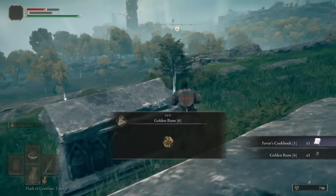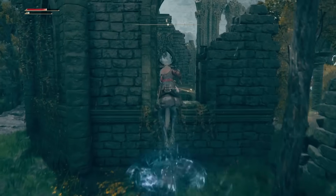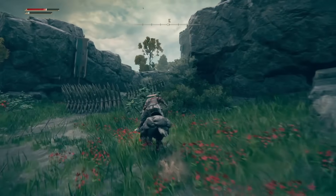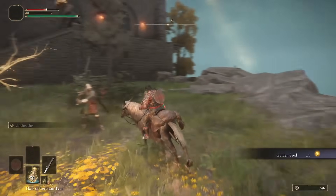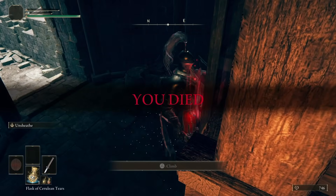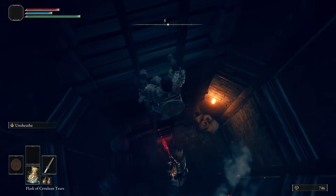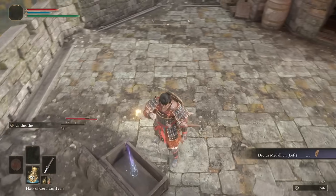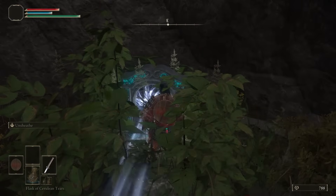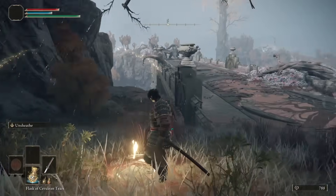Now head southeast past the ruins and jump down this cliff. Loot the graveyard for the runes and the Fever's Cookbook for the sleep pot recipe. Head north, jumping down these stones and onto the Third Church of Marika for the Wondrous Physic and another sacred tear. Then head south through the Mistwood all the way to Fort Haight — grab the golden seed out front, then up the ladder. Grab the grace near Fort Haight first, then up the ladder for the first half of the Dectus Medallion. Walk back to the Third Church then use the teleporter in the lake behind it to warp to Caelid.